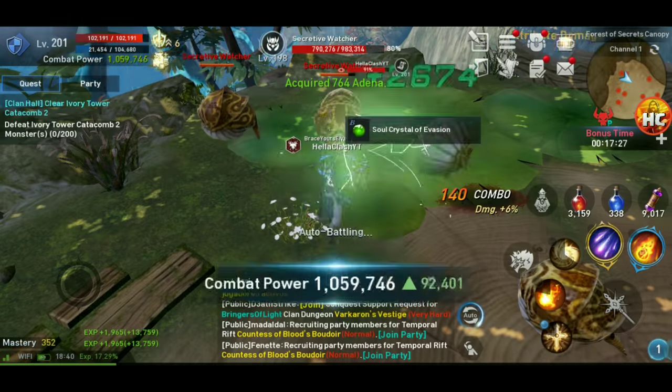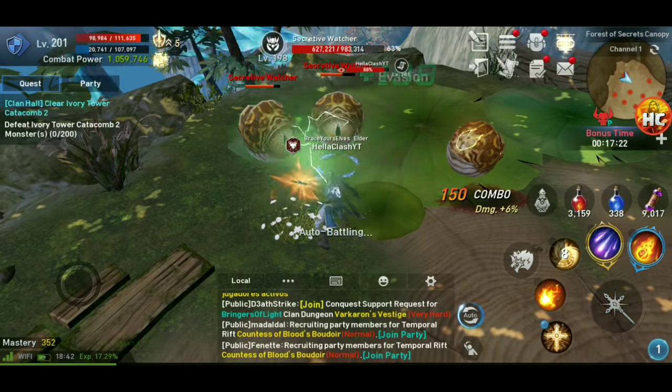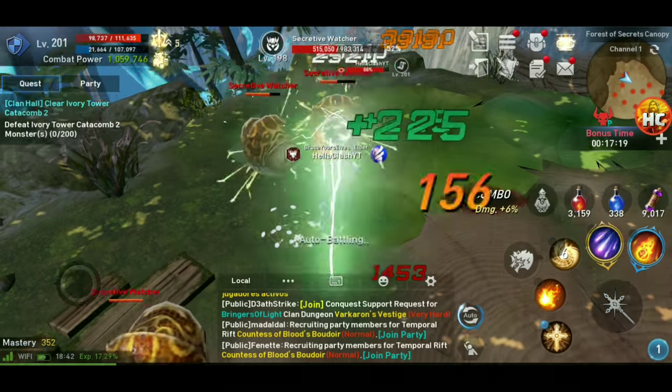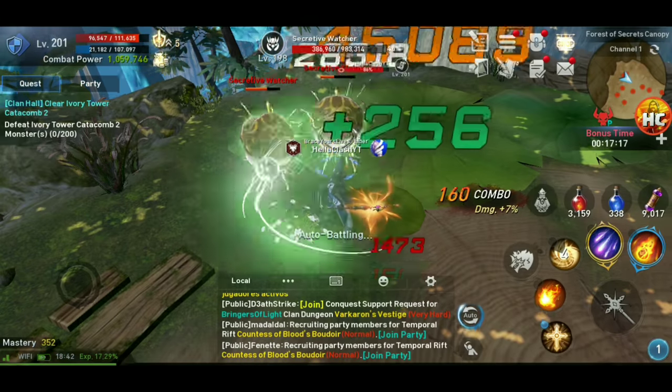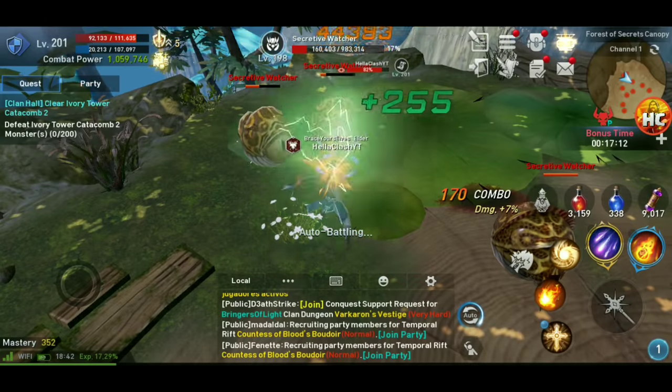Let's do a CP check — we gained about 5,000 CP with that camel, and that's not really working or tweaking it with any of the mounts or anything like that. Pretty good deal in my opinion. If you're not free to play, $30 isn't a big deal to you — I think that's a good way to spend that $30.